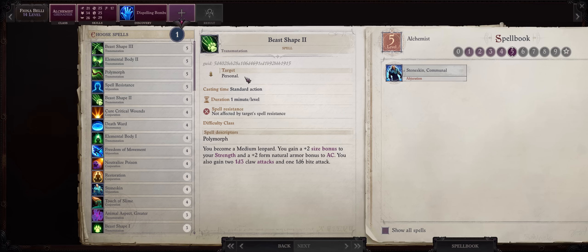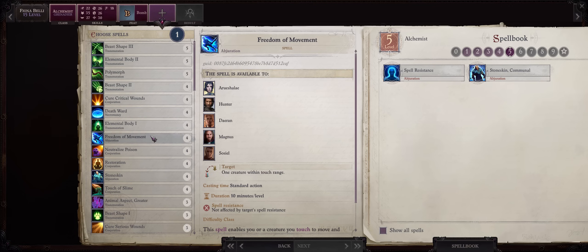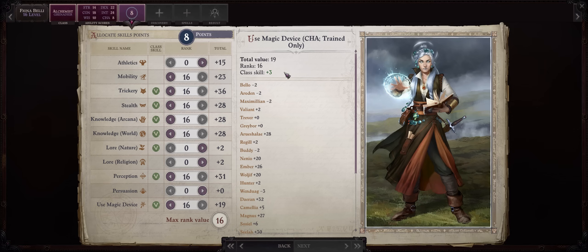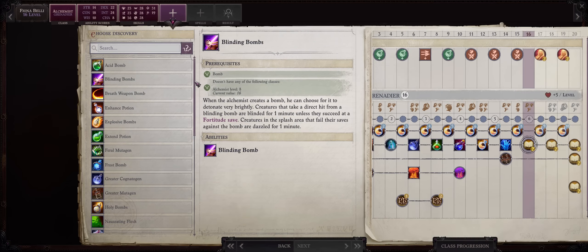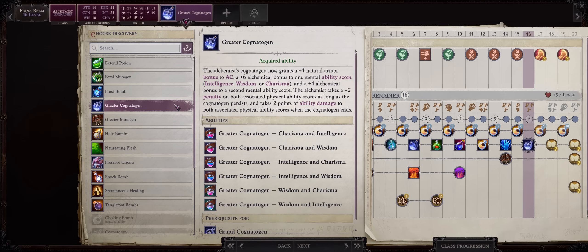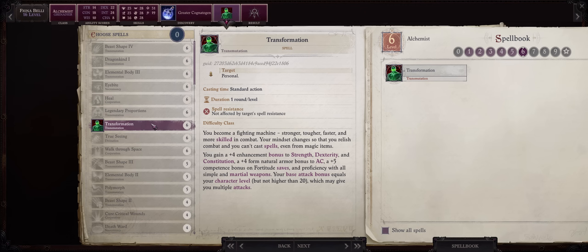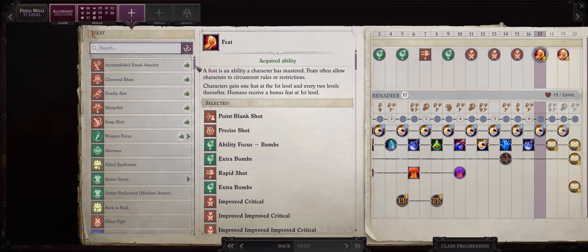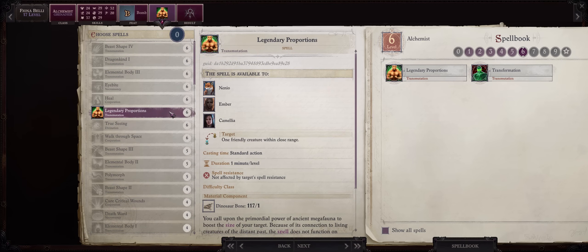For level 14 discovery: Dispelling Bombs — as at this point we are about to enter Chapter 4 and enemies start coming with a lot of pre-buffs. All level 5 alchemy spells aren't that useful besides Spell Resistance. At level 15: the second Trickster special feat, plus Death Ward or Freedom of Movement. As you level up and increase Intelligence you'll get more skills — pick Persuasion or Athletics. For the next discovery, Greater Cognatogen now. For level 6 spells, Legendary Proportions is one of the best buffs in the game for melee characters. At level 17: the last Trickster special feat for criticals. Alchemists can also turn other characters into dragons through Dragonkind 1, but I'd go for Legendary Proportions. For level 18 discovery: Grand Cognatogen. For level 19: Metamagic Completely Normal Spell. For level 20: Awakened Intellect for the extra boost to Intelligence.